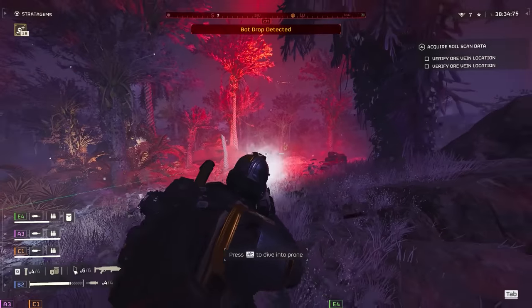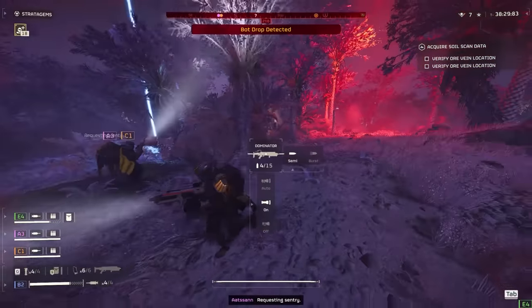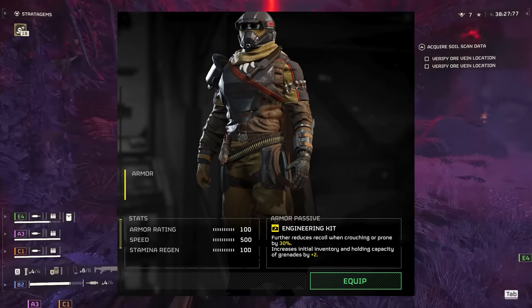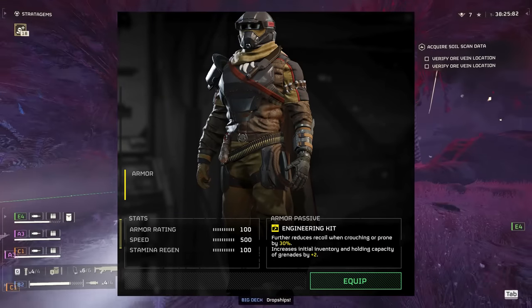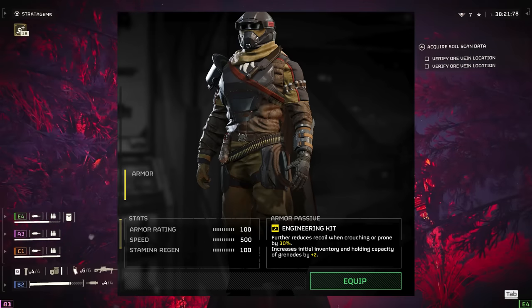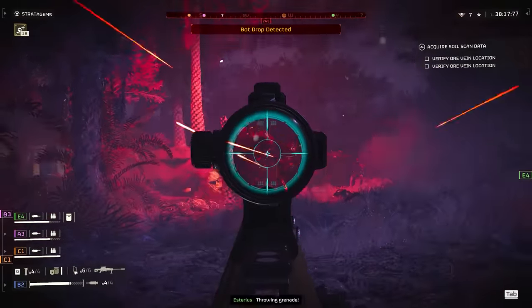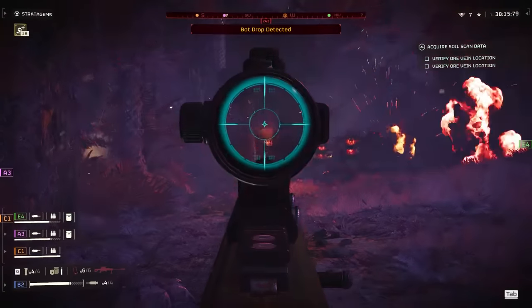Now let's get into these armor leaks as all of these look simply stunning and I cannot wait to get my grubby hands on them. First off, we had this armor set. It looks like it might be from the May Warbond since it already has that hunter theme going on. One important part is that maybe we could get new passives, since it has happened before for leaked armor to be shown with one passive but to be released with a new one.